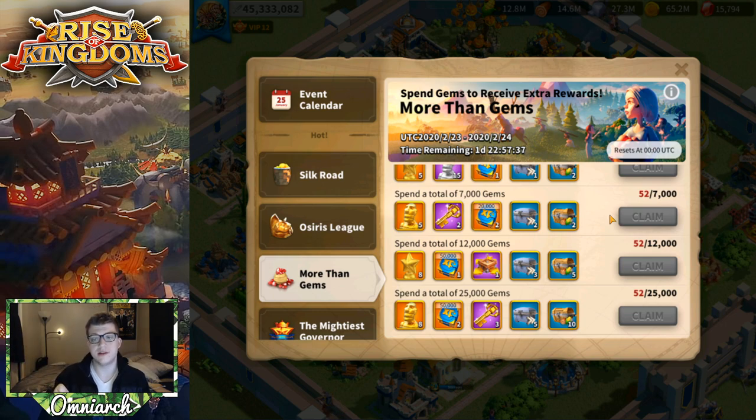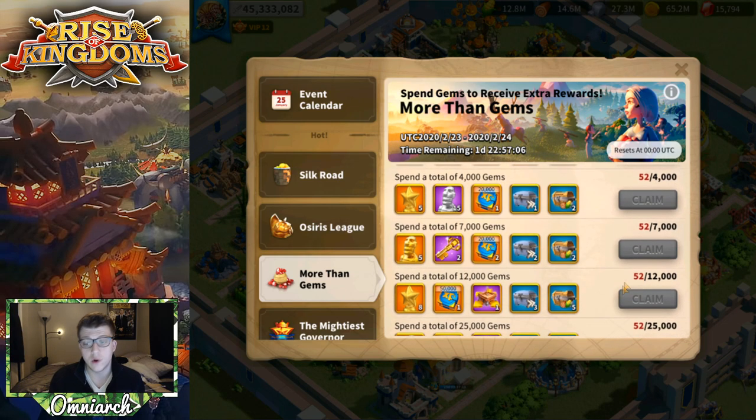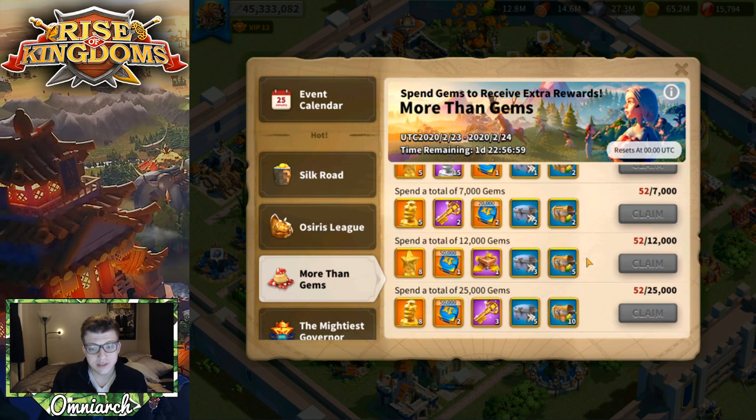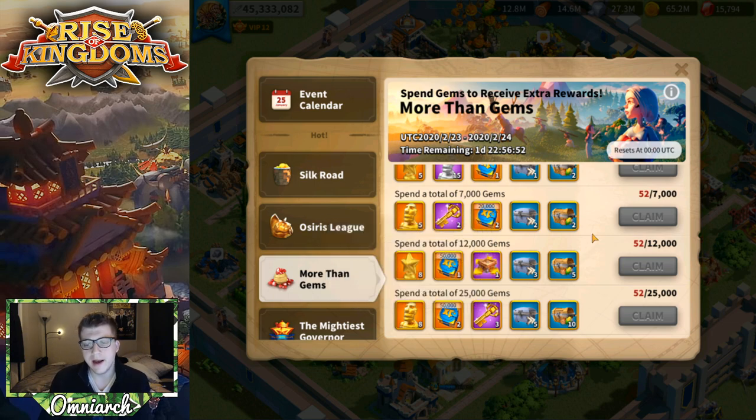If you spend 25,000 gems on day one and 25,000 gems on day two, that's 50,000 gems total and you can get all the rewards twice. Even if you're not maxing out the event, you'll still get rewards for lower tiers. At the 12,000 tier you get gold keys, tons of speed ups, and legendary commander sculptures which are super hard to come by.